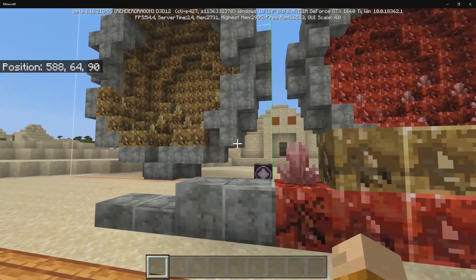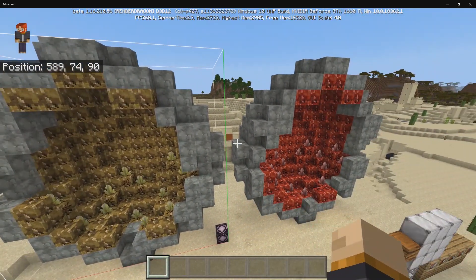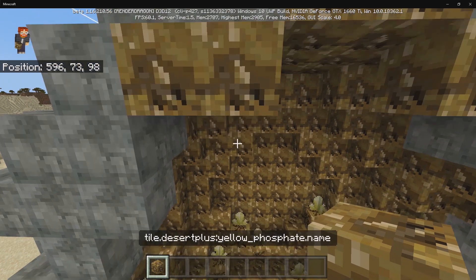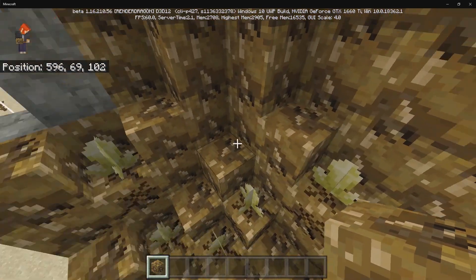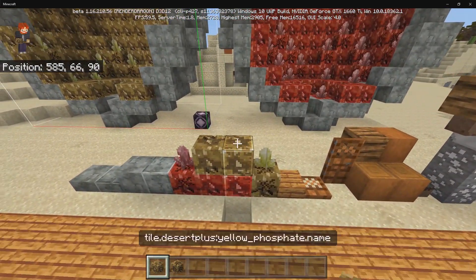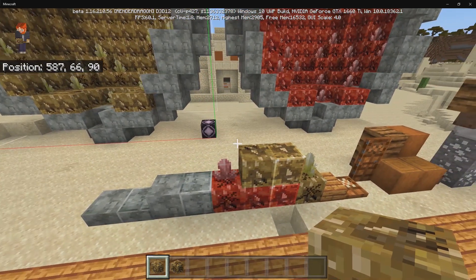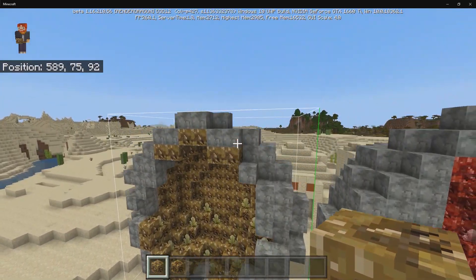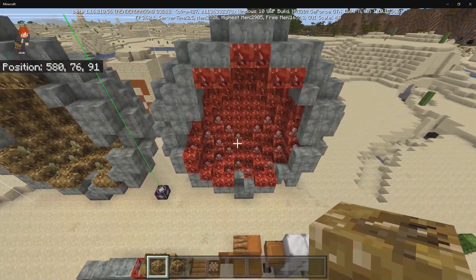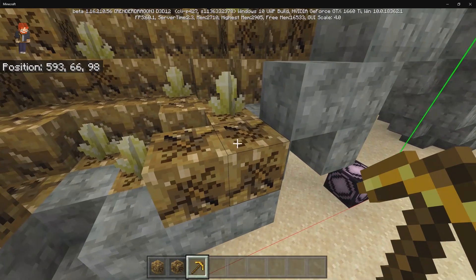Along with that, there are some brand new structures added into the update, including geodes. You can find red geodes and yellow geodes, and these use three brand new blocks: the yellow and red phosphate blocks, the polished variant, and the cracked variant. To get the polished variant, use four yellow phosphates, or use a stone cutter to get one at a time. You can find yellow versions deep underground in the desert, and red variants in the mesa biome. Interacting with a phosphate with a pickaxe makes it crack.